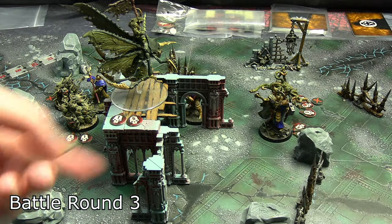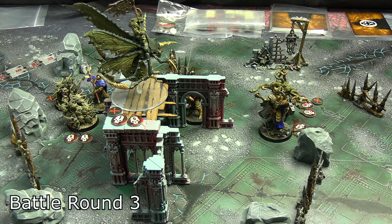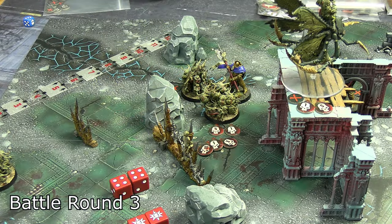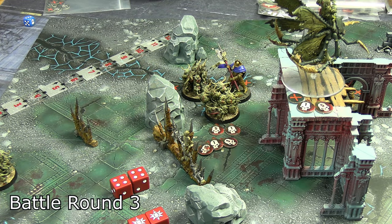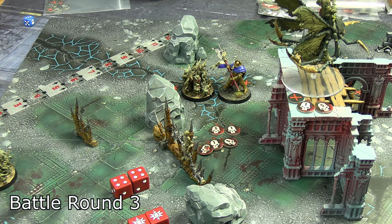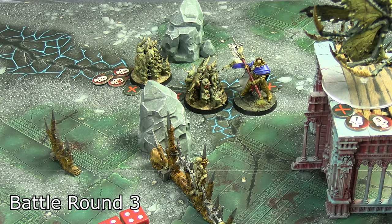Sure enough, that plague drone activated, disengaged from combat with the Lord Imperatant, flew up onto the platform, and positioned itself so you can't wholly fit a Stormcast base up there. He can still be fought from within an inch, but they can't just stand on it to contest for a draw — they have to kill him. Meanwhile, the Praetor attacked the Nurgling base twice — two normal hits and two crits for 14 damage, plus the six already there: 20 total. That Nurgling base is done.